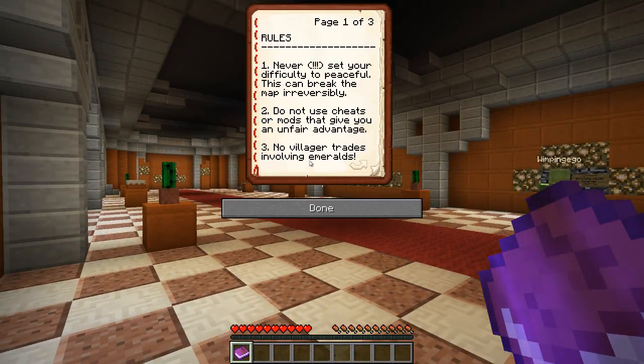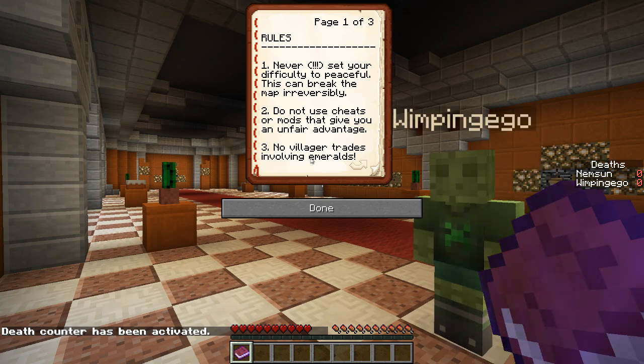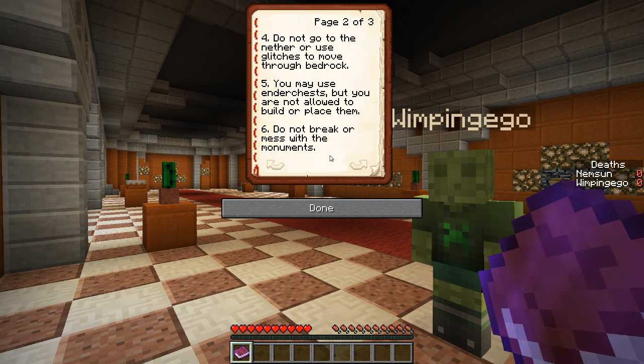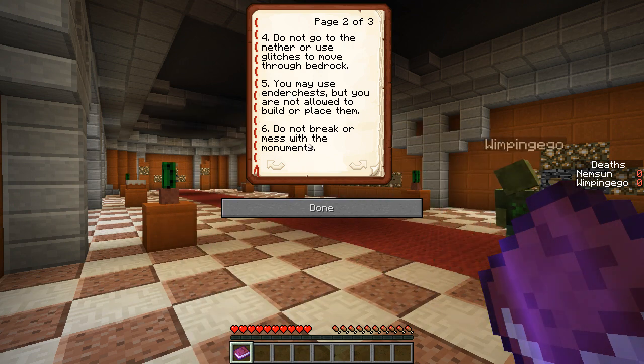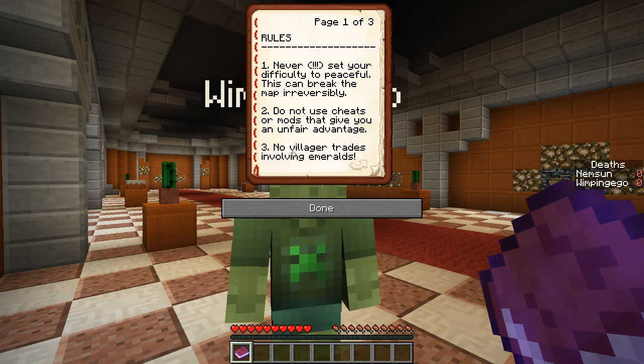Let's have a look at the rules. One: never set your difficulty to peaceful — this can break the map irreversibly. Do not use cheats or mods that give you an unfair advantage. No villager trades. Do not use the nether or glitches to move through bedrock. You can use ender chests, but you're not allowed to build or place them. Do not break or mess with the monument. Aside from these exceptions, you may break, place, and craft anything you like.